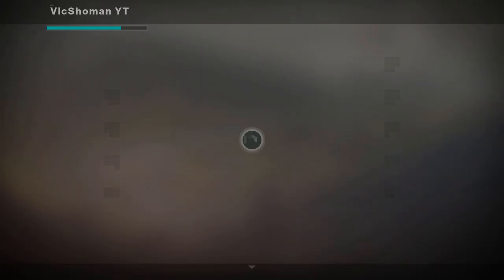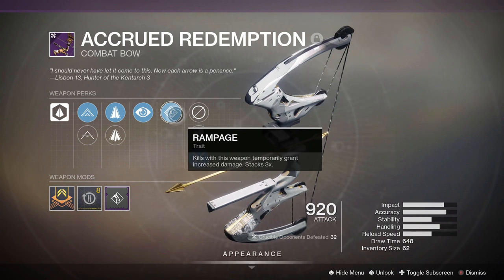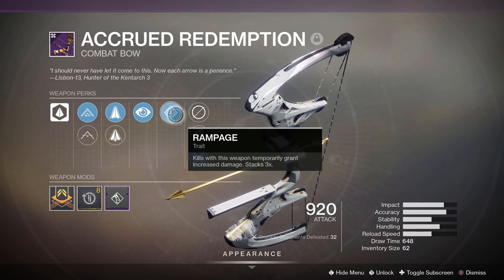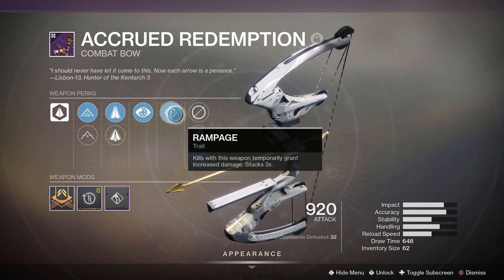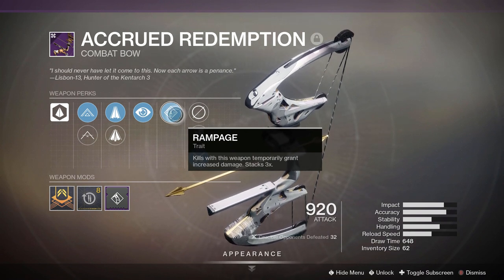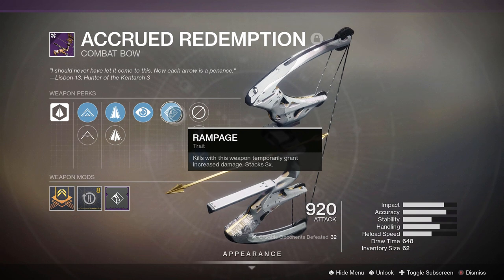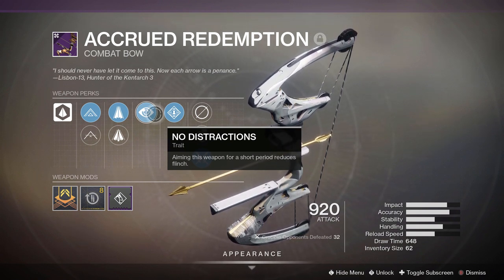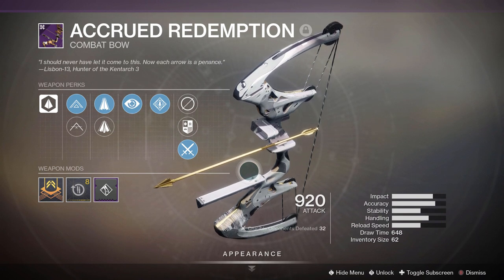But yeah, there you guys have it — the Accrued Redemption. I absolutely love this thing. I think it's a ton of fun. I'm not even good with bows, and I've been trying to start using them just because of this bow alone. I absolutely love this bow and it can roll with amazing perks: No Distractions, Rampage, Archer's Tempo, Rapid Hit. I got a friend who got Rapid Hit and Archer's Tempo on the same bow — literally the Crucible God Roll on the bow. Rampage is fine and No Distractions is OK — it's the only bow with No Distractions. By no means a bad roll, I'm perfectly content with it.